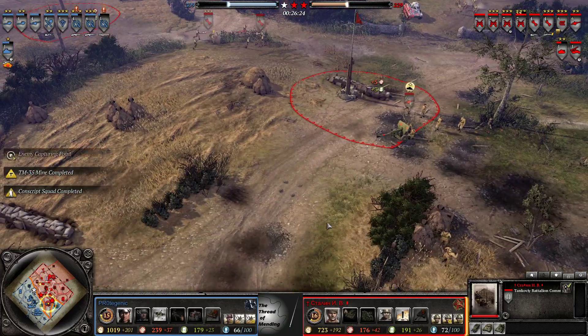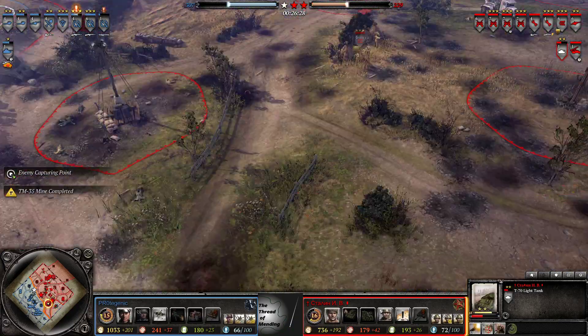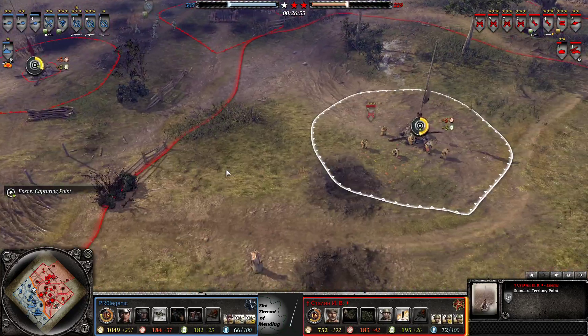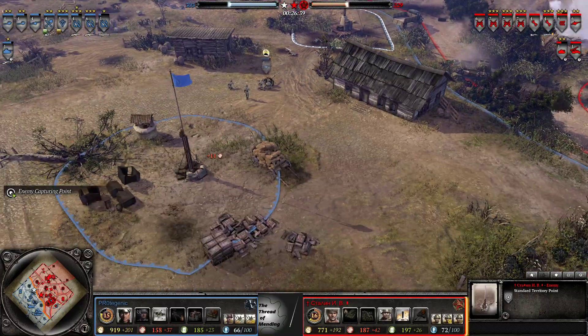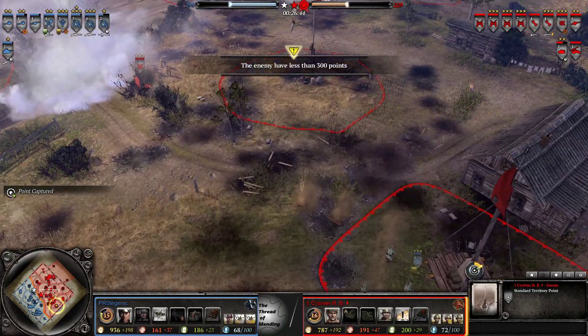People have been having success with it, but I think the big thing about the T70 is the wipe potential. You'll usually see the crowd mower against Ostheer because it can kind of deal with 2-2-2s, whereas against OKW you have to think about Luchs and Pumas, which the T70 does better against.